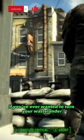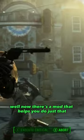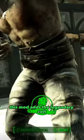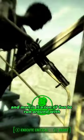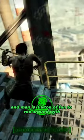In Fallout 4, if you've ever wanted to turn your Wastelander into a Gunslinging Cowboy, well, now there's a mod that helps you do just that. This mod adds the legendary Colt Single Action Army Revolver right into the game, and man is it a ton of fun to run around with.